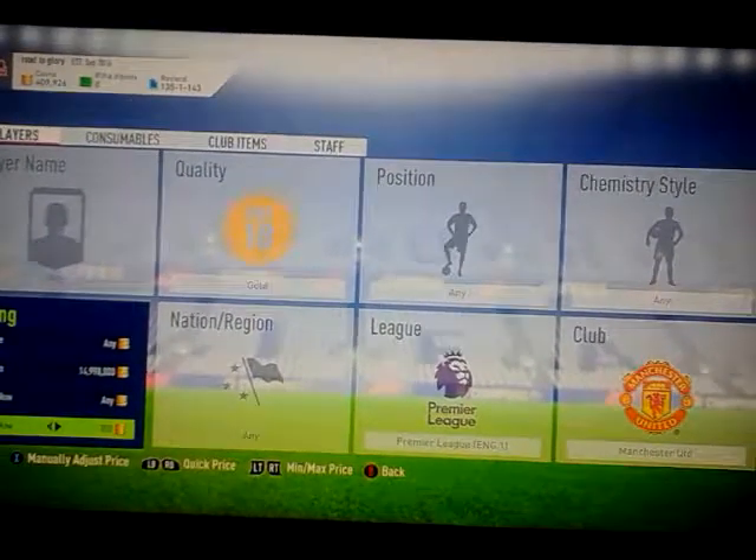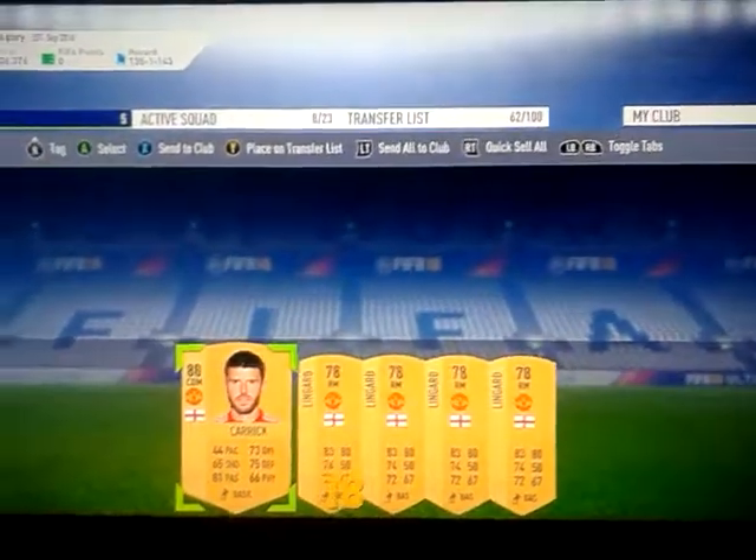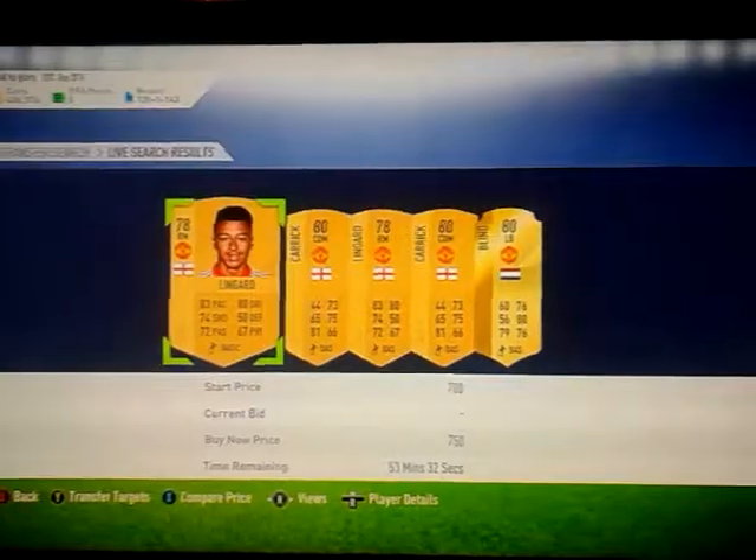I'm just going to find the cheapest buy now at around 750 coins and pick up Man United players — one, two, three, four, five, six. I've got 5 so far, I just need 5 more Man United players. It's as simple as that — I always invest in market matchups. I sometimes make 100k a day, sometimes 50k. Either way, profit is profit. Now I just need 4 more.